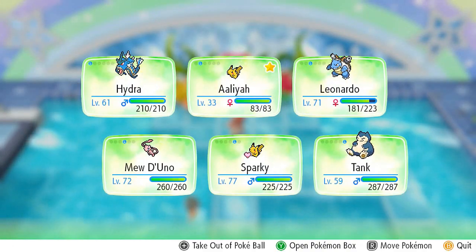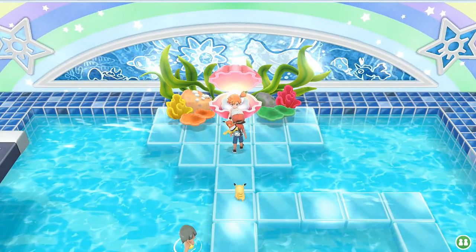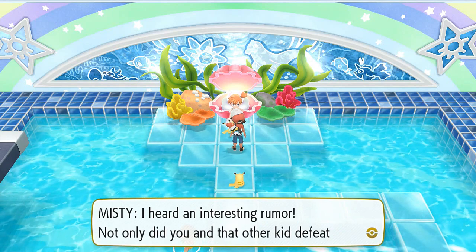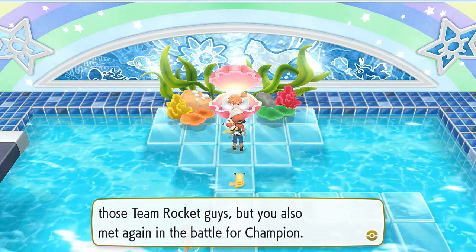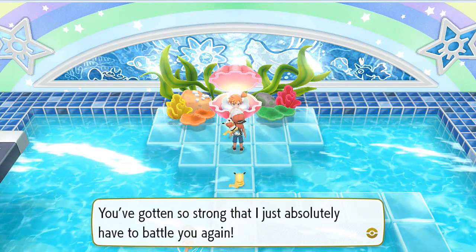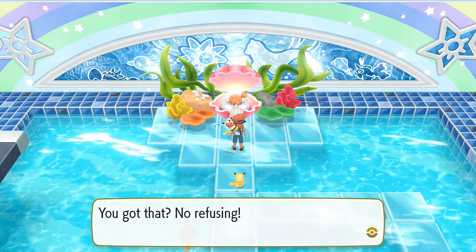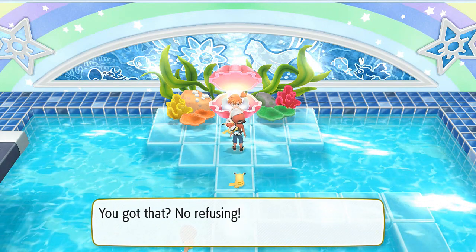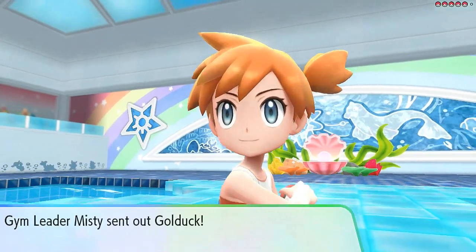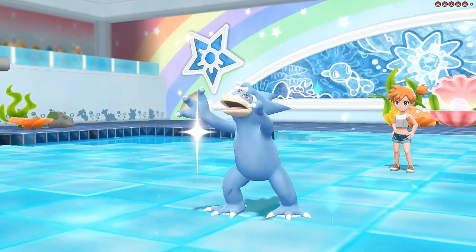It wouldn't be fair to start out with Aaliyah, so let's start with Tank. Misty says she heard an interesting rumor — not only did we defeat Team Rocket, but we also met again in the battle for champion. She can't take it anymore and absolutely has to battle us again. She won't take no for an answer.